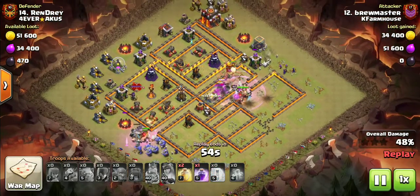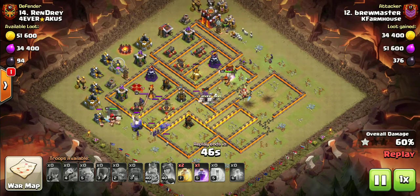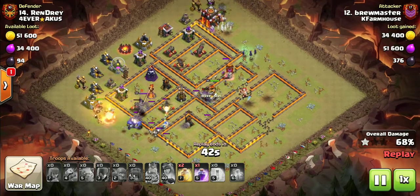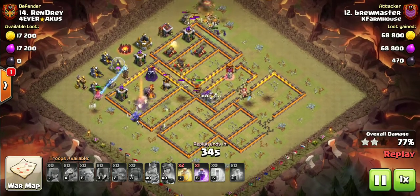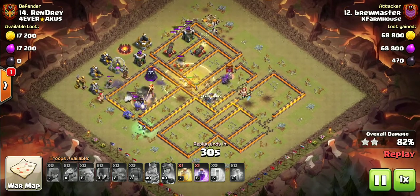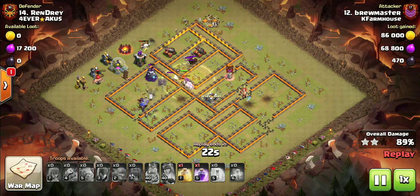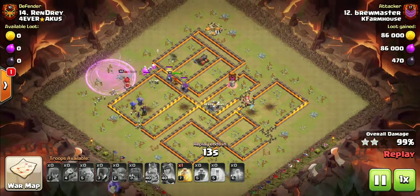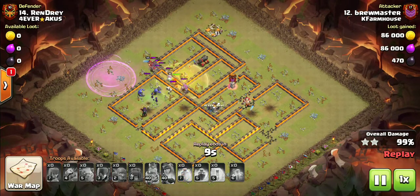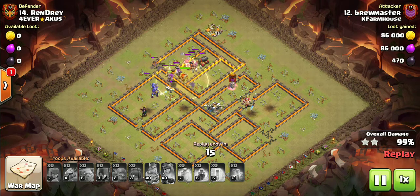But he's got a mass of bowlers and the barb king down here — they're going to wreck this side of the base. He still has two heels and a rage, so he's in great shape. He had Valks in that wall wrecker to get through. This archer queen is drawing everything in. Single target inferno — it'll tear some skeletons up, but it's not that big of a deal. They get rid of that inferno tower and now it's just cleanup. He rages his barb king, rages his Valks, and uses his heal even though he doesn't really need it. Great job there, Brew. Good attack.